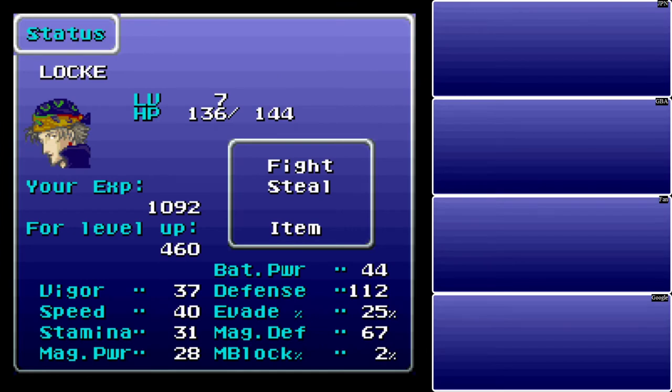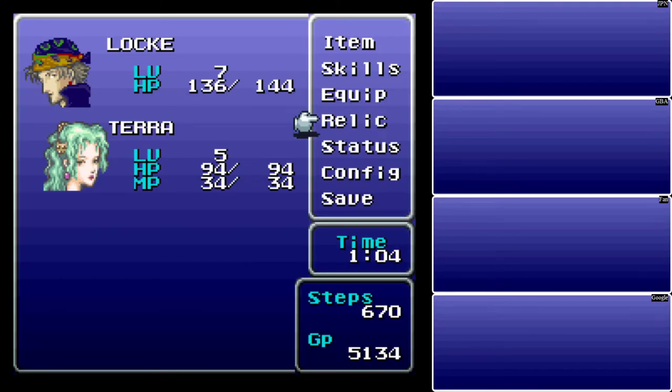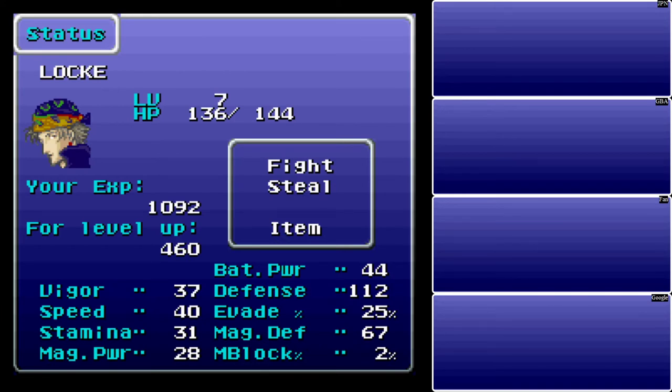As far as status goes: Vigor is the strength stat of this game — it denotes physical attack power. Speed is how fast the ATB fills up. Stamina increases the chance of blocking instant death attacks, as well as the amount of HP gained or lost from the Regen or Poison statuses — kind of a weird specialty. Magic Power does exactly what you think it does — it determines the amount of magic damage you deal.